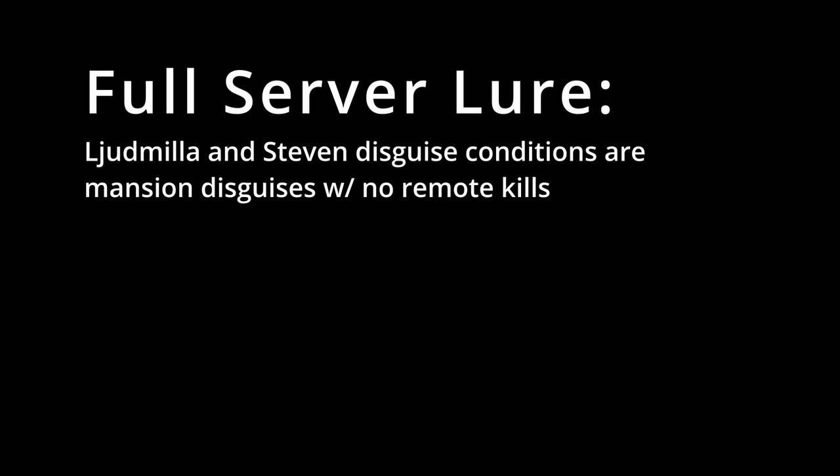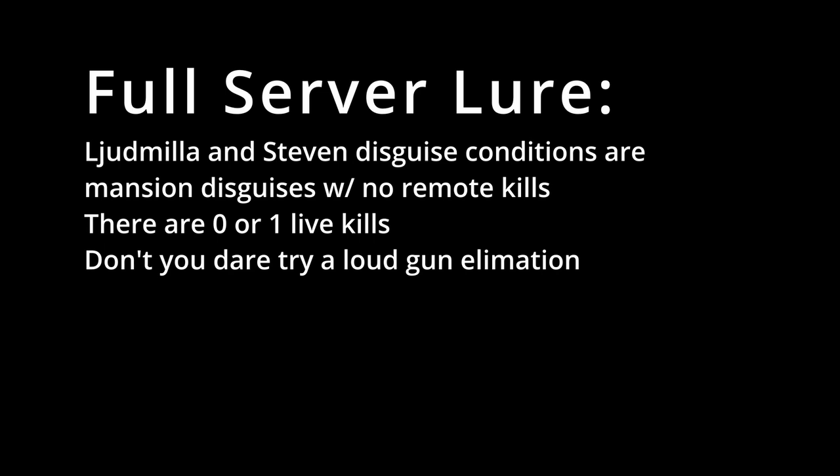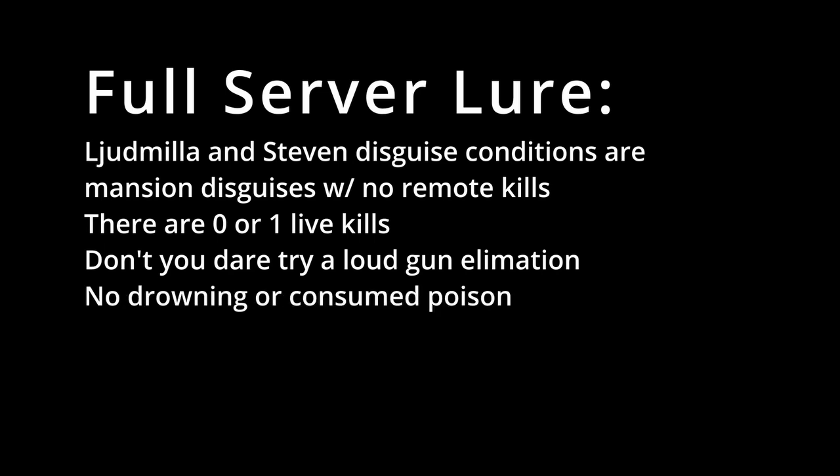Full server lure sucks, but if it meets all of these qualifications then it is optimal. Ludmilla and Steven disguise conditions are mansion disguises with no remote kills; there are zero or one live kills; no loud gun eliminations; no drowning kills; no consumed poison for Ludmilla. If you want to know how to do it, I'll link the Buff Guy's video on Haven with the timestamp. Anyway, that is what I would call the more beginner-friendly isolations. There are faster isolations, particularly involving Ludmilla lockdown — if you want to know how to do that, that section is after the disguise section.